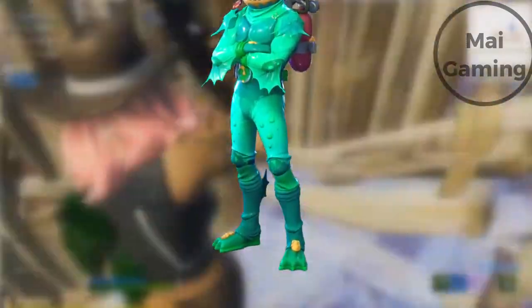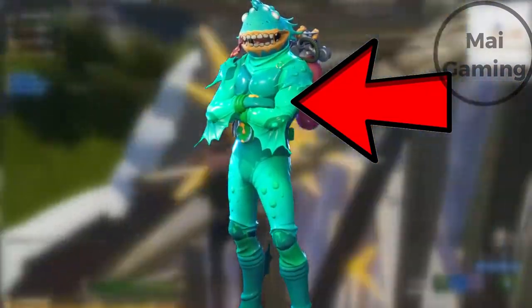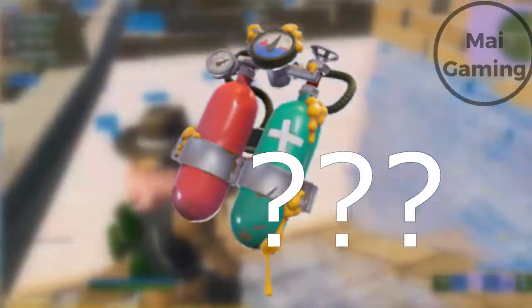What are those feet? It looks like a duck mixed with a fishy spin. Why does it look like it wears the underwear on the outside, and it has a bulletproof vest? The Epic team had to be on something that day. Don't get me started on the back bling.